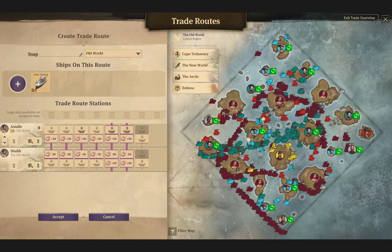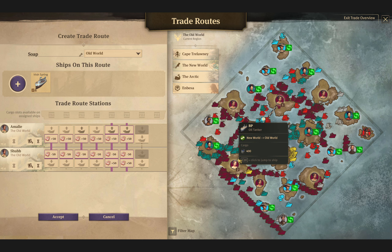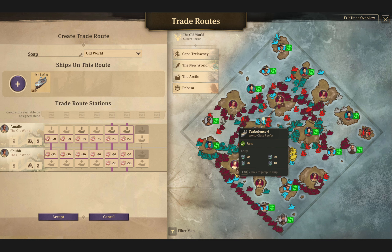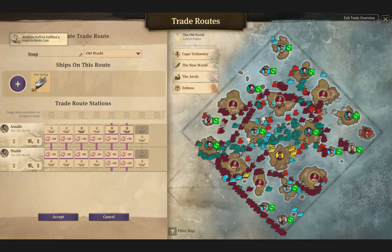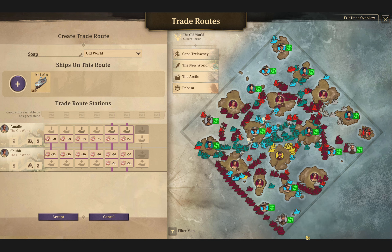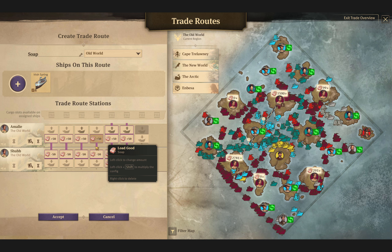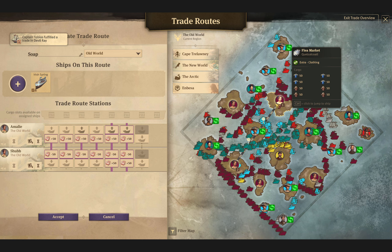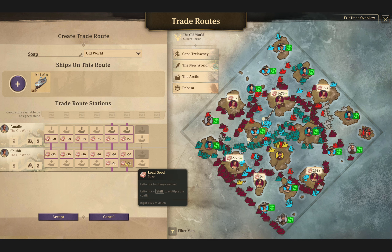Amelie is bringing everything down here because this location actually has a production need for soap — to make shampoo and other things. So that's why it's coming here. There's a production need for soap here. Then the extra hundred coming from the Cape arrives via the little schooner, and that ship brings it back up to Amelie just to make sure they don't run out of soap. Does that make any sense?